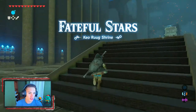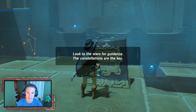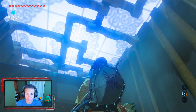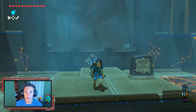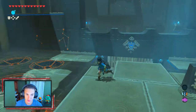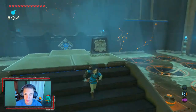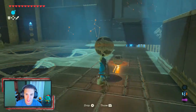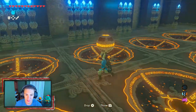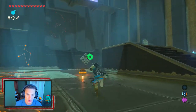This shrine is called Faithful Stars. It starts off confusing — you read the inscription which says 'Look at the stars for giants, the constellations are key.' Looking up you're like, 'what's going on?' This is actually one of the most confusing shrines in the game. You have to look at the constellations on the walls on each side — they tell you where to place the balls. Reading it, it tells you to place the ball all the way in the right corner.